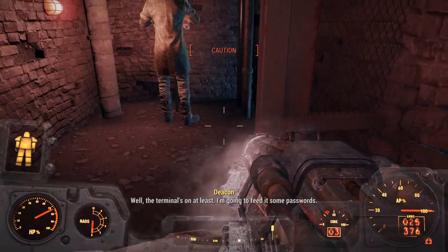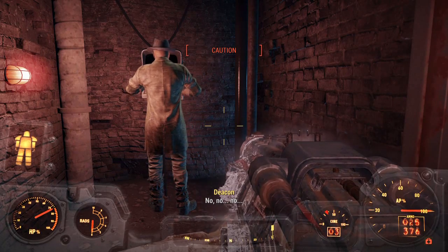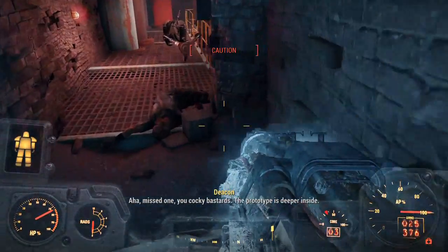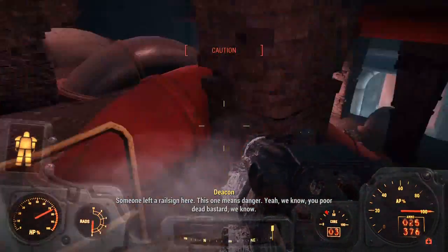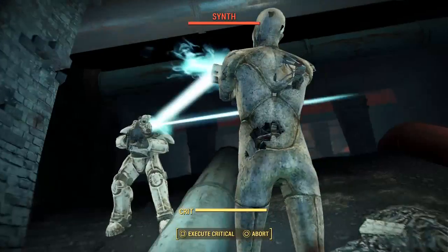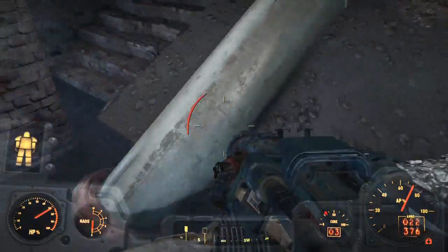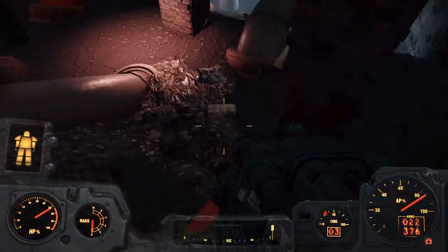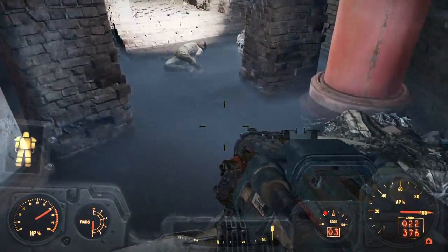I'm actually making so much noise as this character that I'm alerting the synths from all the way over here. Come on Deacon, you can do it. No — missed one, you cocky bastards. Prototype's deeper inside. Someone left a rail sign — let's grab that. Now Deacon, this guy is yours. Get him! He did it — no enemy detected.